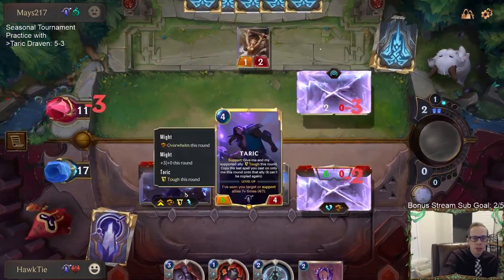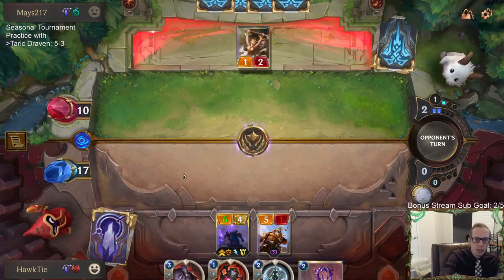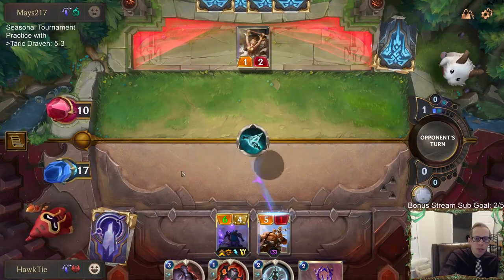They probably have Unspeakable Horror to kill the Kato. They could have killed Taric and then killed Kato instead. People just don't respect Taric.